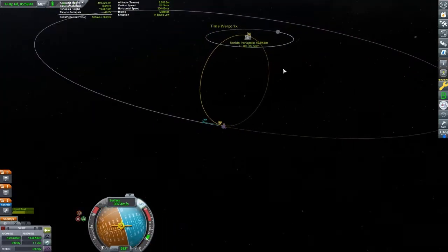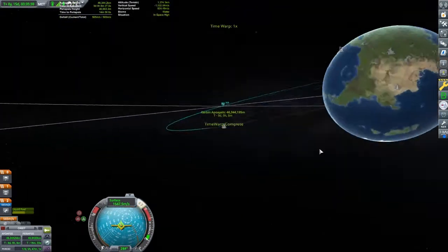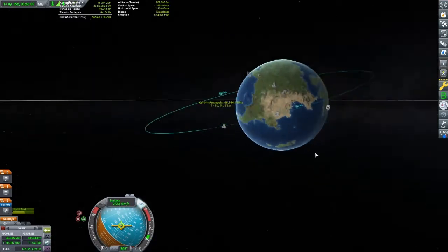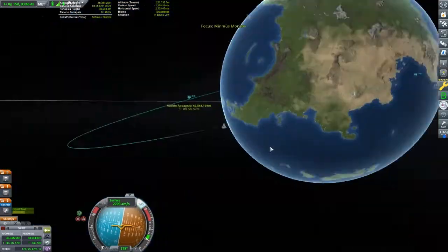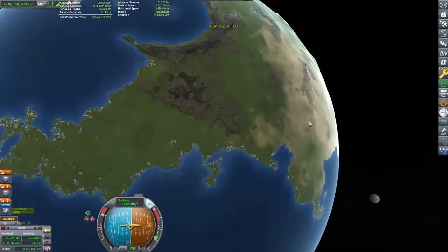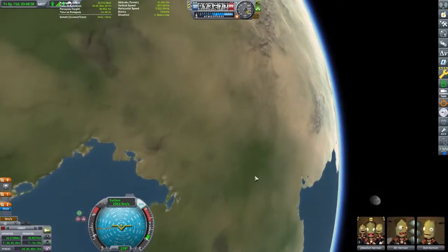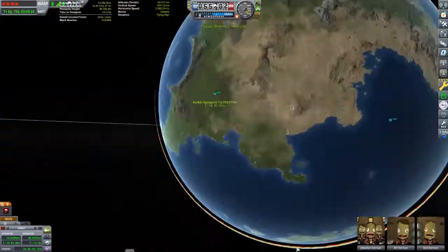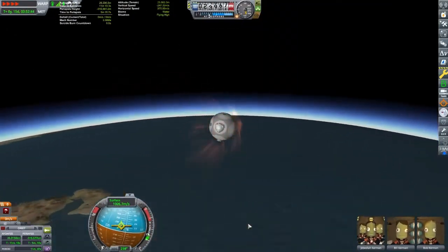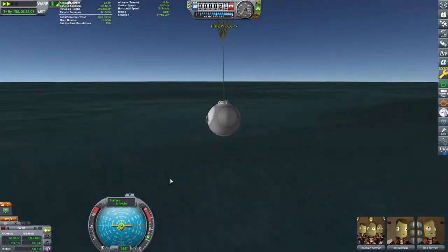I'm going to try and set up a periapsis around 40 kilometers above the surface and try to get us somewhat close to the Space Center, using the last of our delta-v to adjust our inclination. We'll land in the ocean — there aren't any new biomes for us to collect science from there, so we'll just recover the craft as soon as we land and get all that good science. Thanks for joining me on this continuing discussion on career mode.